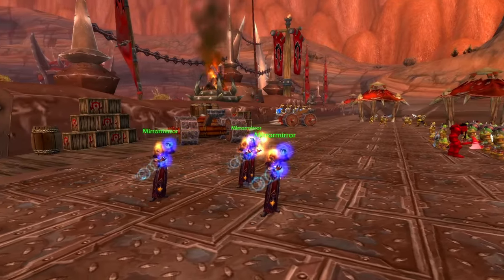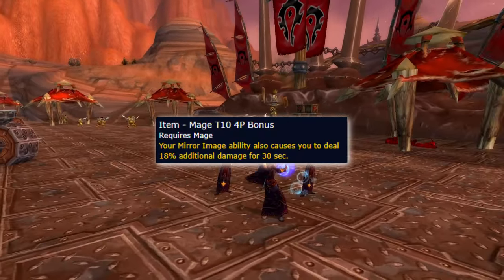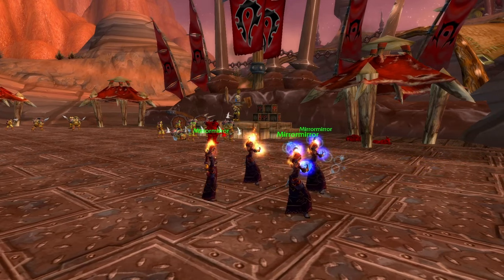Mages already have their best-in-slot tier, since tier 10 gives you an 18% damage increase while using Mirror Images. The buff will stay active if you pop Mirror Images before the fight and swap into your normal gear.